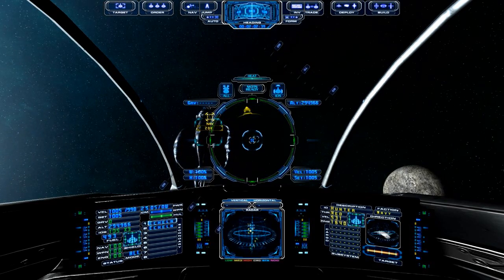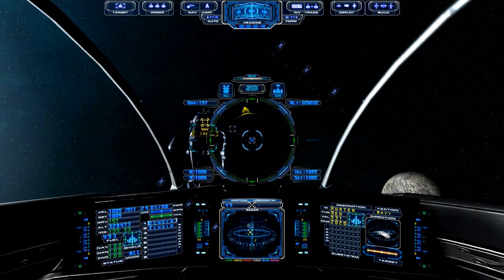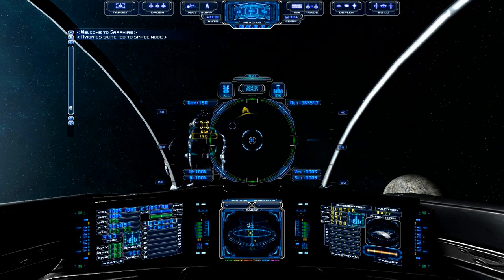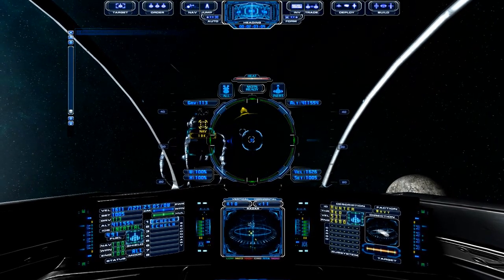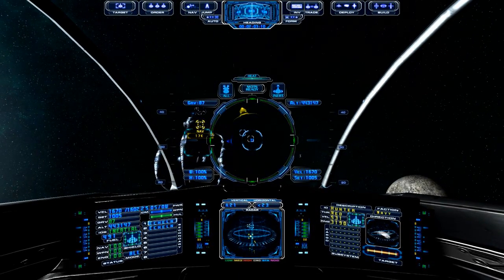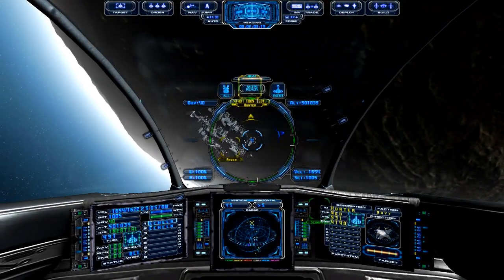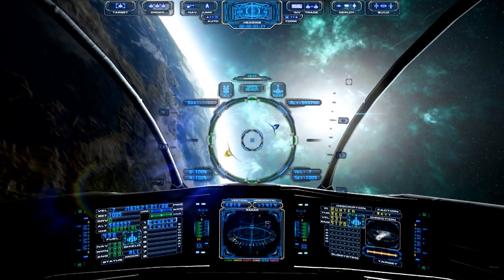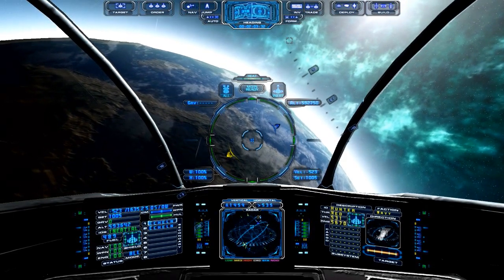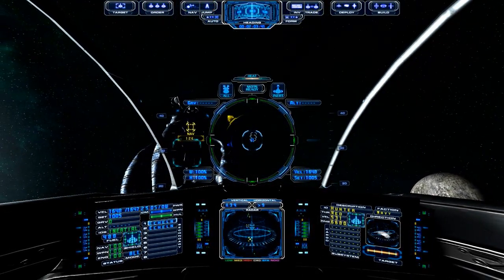The computer will notify us when we're clear of the atmosphere — 'Switch to space mode.' Once it says that, we can switch back to inertial mode and go faster than 1,400. We're back in outer space — there's the planet where we took off, and you can still see the city down there since we're still fairly close. It's a pretty seamless experience — no loading screens, nothing.